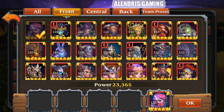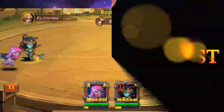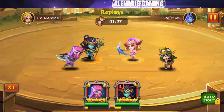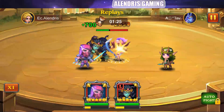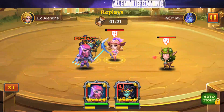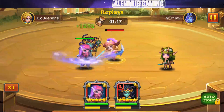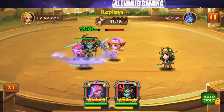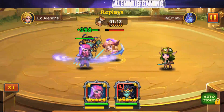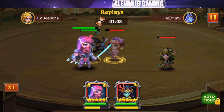Now it's time to check how his skills work. The green skill is touching both the front line and back line — very interesting. The blue skill, as I suspected, is not really amazing in terms of damage.